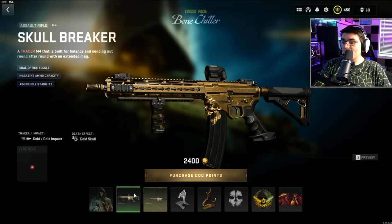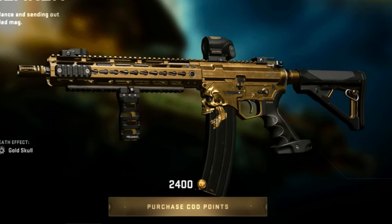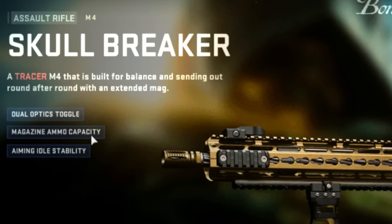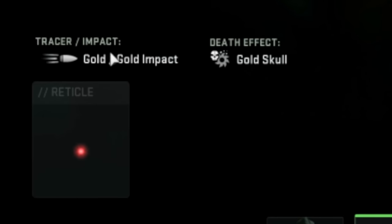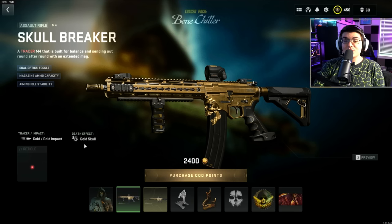Then we've got the Skull Breaker M4 Blueprint, which looks kind of sick. It's got a skull here, and when you reload it, you're going to see the skull go up and down. It is tuned for dual optics toggle, magazine ammo capacity, and aiming idle stability. For the Tracer and Impact, it's got gold tracers and gold impact. The Death Effect is gold skull, so we'll have to see what that looks like.